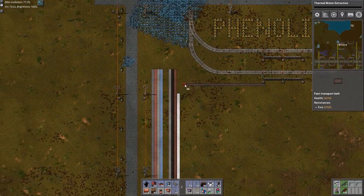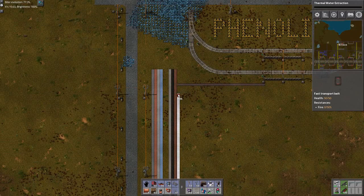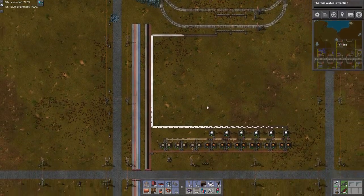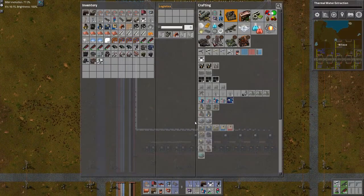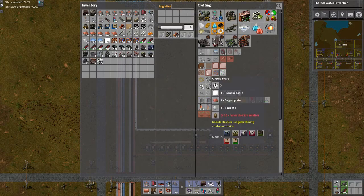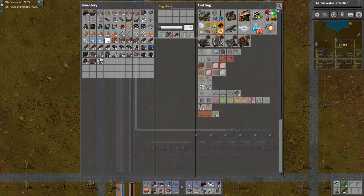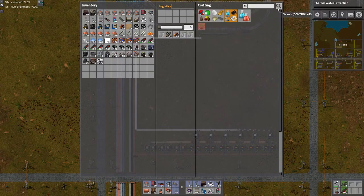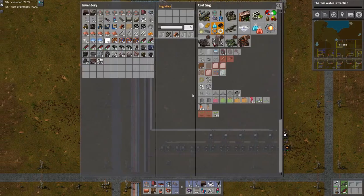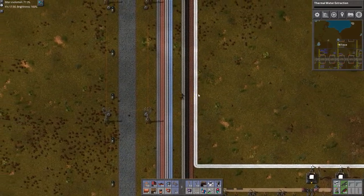That is one export. Now the next export I really want from this one — the simplest thing would be just taking this, but I think I actually want to go a bit crazy here and actually try to make this one. Which means I need ferric chloride solution. I don't think that's very difficult to make — that's the real one I might need. It is in a chemical plant that I do not have.